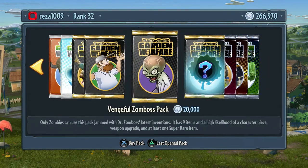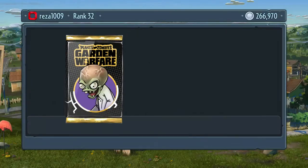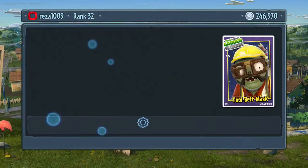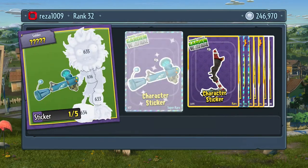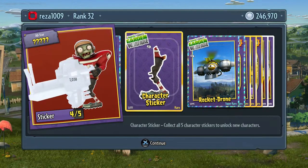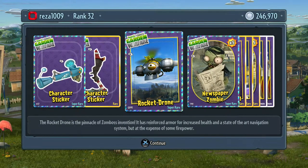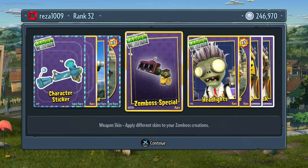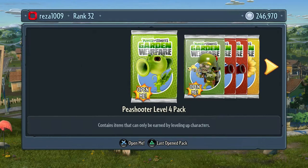Now let's go for a Vengeful Zomboss pack. They're basically just character pieces and weapon upgrades. They're all basically character packs because they all get character pieces. This is very close again - built four of five - just one more for the Ice Soldier. A Rocket Drone - wow, that looks really cool, that's for the Engineer I think. Newspaper Zombies and tons more stuff for the Engineer. Imagine if you could put them all on one at once, that would be really cool.